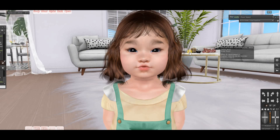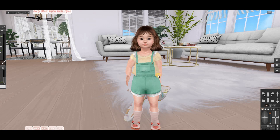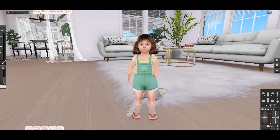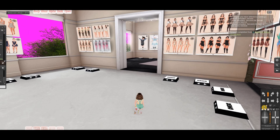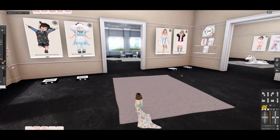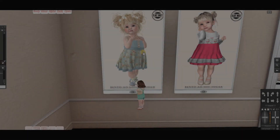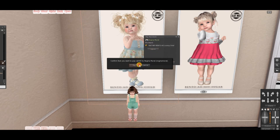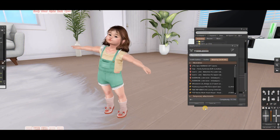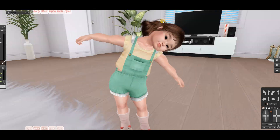I'm taking the freckles off because I'm not a big fan. Now we need a baby AO so she can be animated — without it she walks all weird. I'm going to a place my friend recommended. This section is all baby AOs. I'm going with the Loving Child one — she has cute animations and it's 500 lindens. Once you're happy with your avatar, click Save As — or just Save to overwrite.